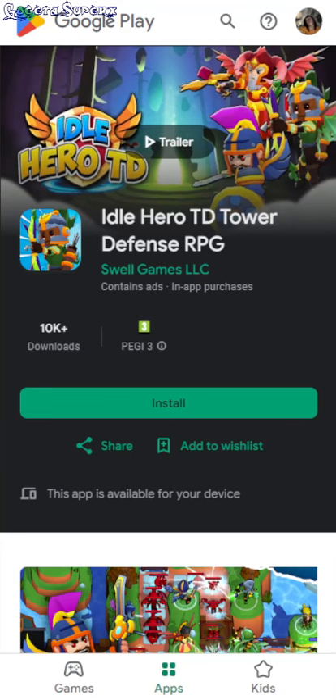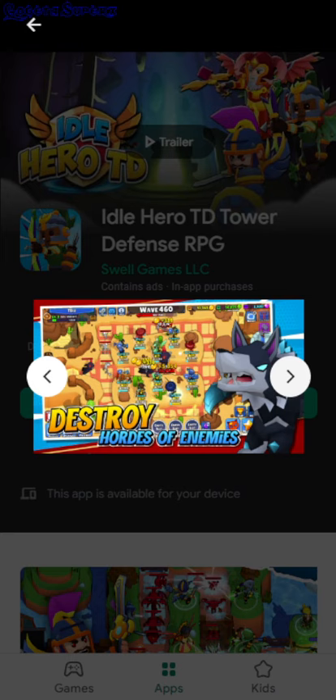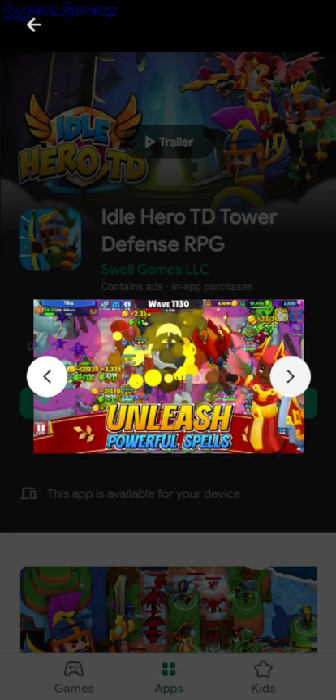Idle Hero TD — Tower Defense RPG — well, that says a lot. This is a tower defense game, but they're usually all idle. You just need to place the towers, so maybe in this one you don't actually place them — you just click upgrades and then the game plays itself. There's a wave counter showing wave 2,300, which is insane.